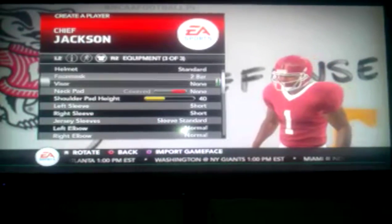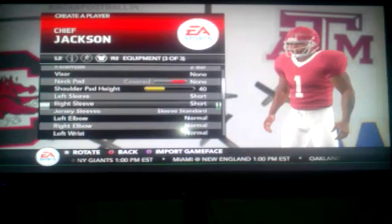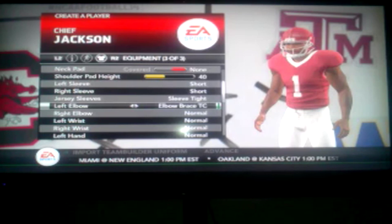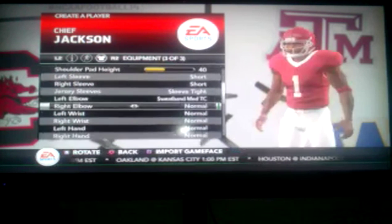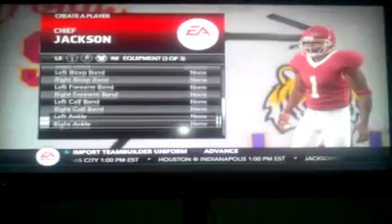You can choose whatever you want with your helmet — they have different kinds. For sleeves, they have different kinds too. I have jersey sleeves tight, and I want to go with like a Mark Ingram style, so I'll have sweatbands, medium. I'll keep everything else the same, just add a visor.